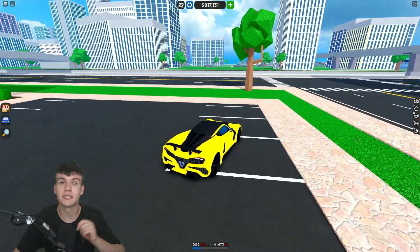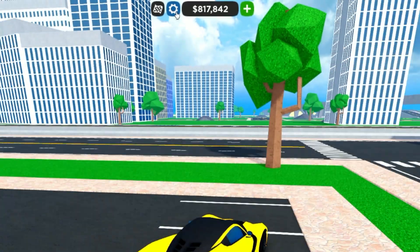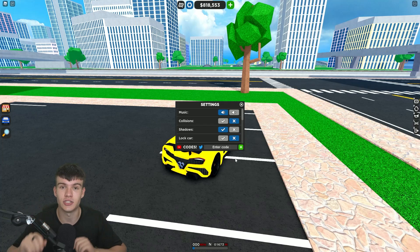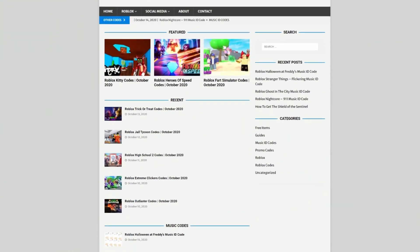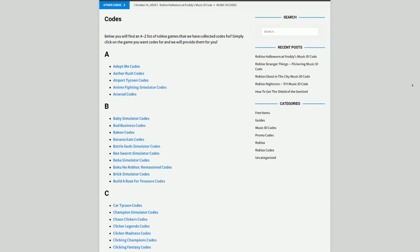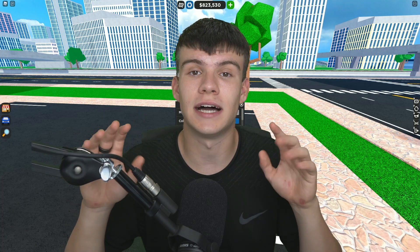Let's redeem some codes. If you don't know how to redeem codes in Car Dealership Tycoon, go to the top, click the settings button, and the code menu will come up. Also, if you're tired of watching YouTube videos just to find Roblox codes, check out rblxcodes.com — you can find codes and guides for over 1,000 Roblox games there.